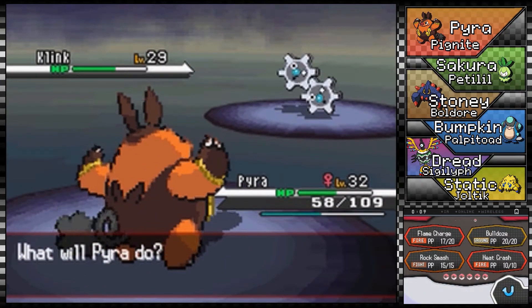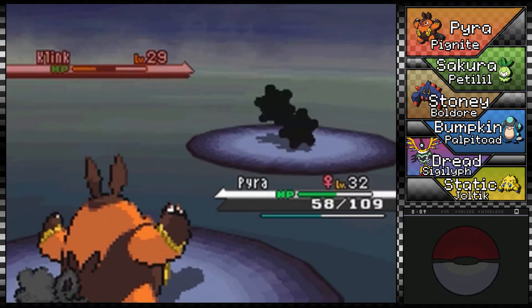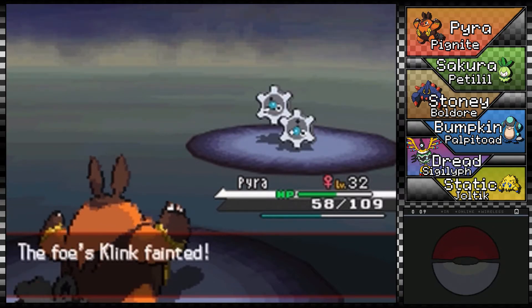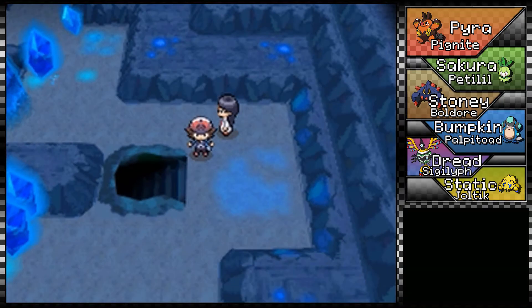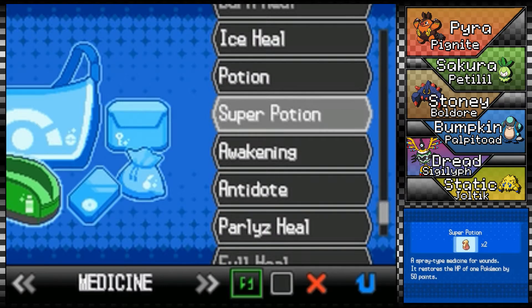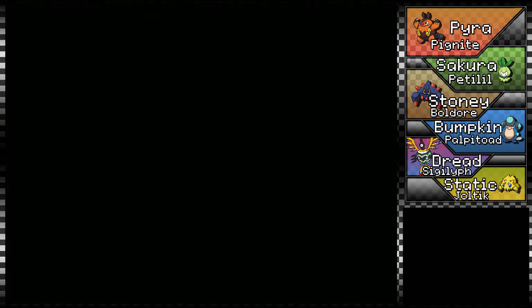I'm gonna go with Flame Charge — it just seems to be more useful than the other fire move I learned. I wasn't really familiar with that one anyway, so I can kind of see why now. Let me check the health of my Pokémon — yeah, they could use a bit of loving. I'm gonna use the rest of my Super Potions. Still got Moomoo Milk going, so that's no big deal.